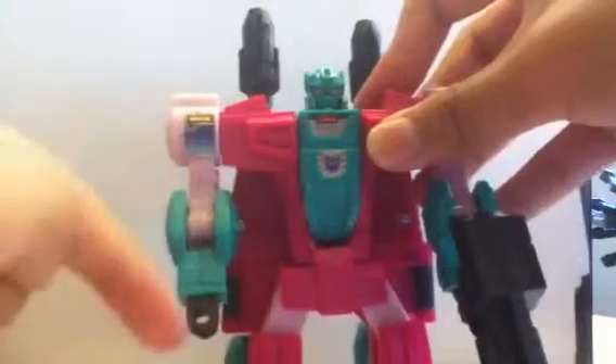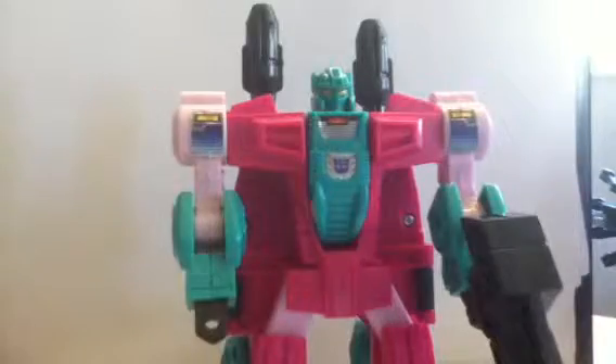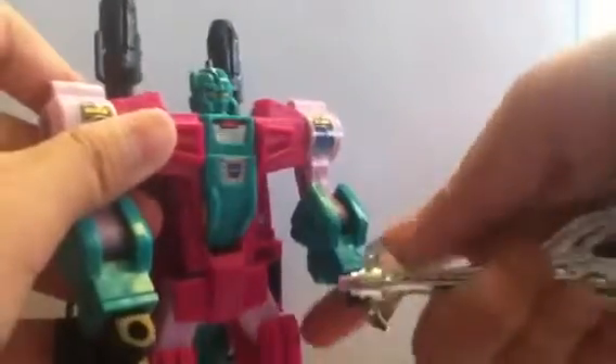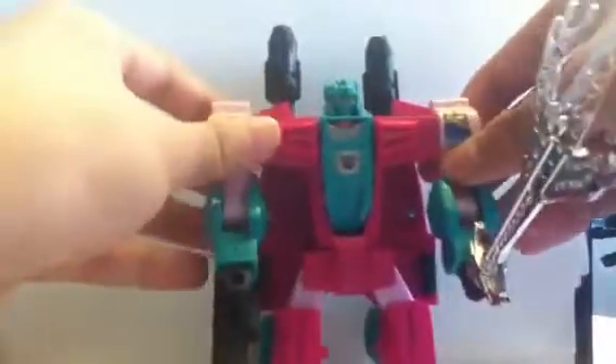I guess there's something that needs to be shaved or trimmed there to fit the gun. It fits the sword, though — last time it fit in there. What I do is just have the gun on the bottom. I don't know why it fits on the bottom but not the top, so I just peg it like this. There you have SnapTrap with his awesome sword and his gun.